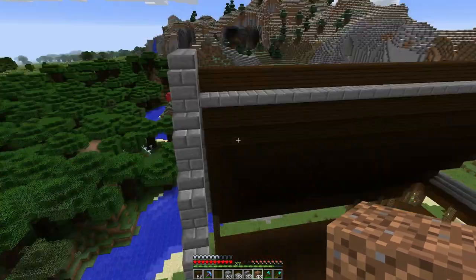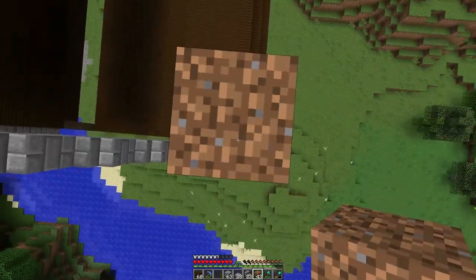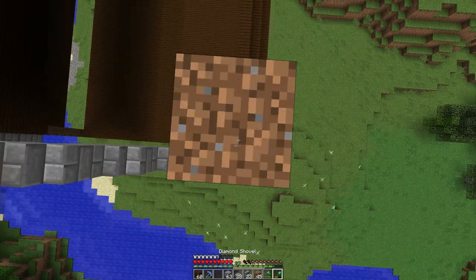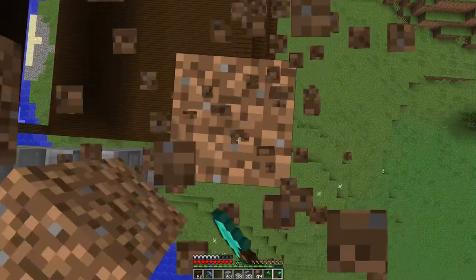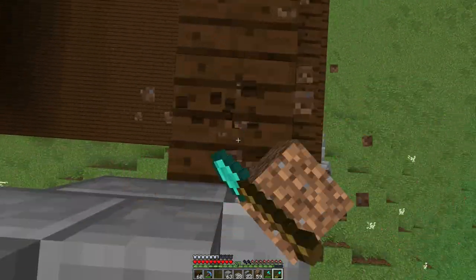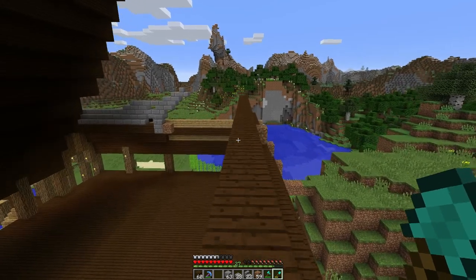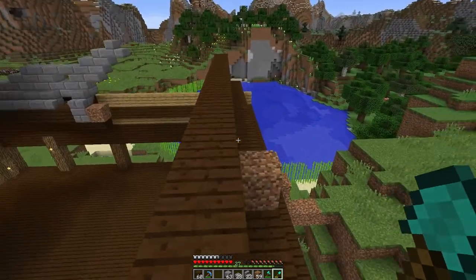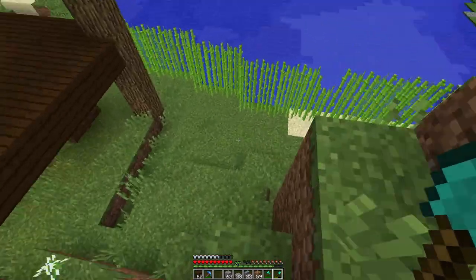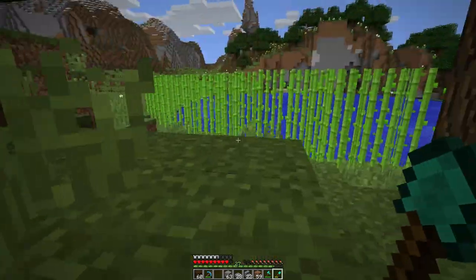I thought what we would do this episode, instead of me sitting out here trying to finish this up, let's go do a little bit of exploring. Let's go see what's out there. Let's check out some of these other worlds over here. Since my base is built right next to spawn, all I've got to do is bring a compass and we'll never get lost. I'm pretty much built right on spawn. I've got to light all this up underneath here — monsters love to spawn under there.